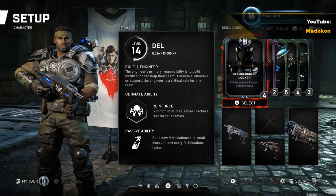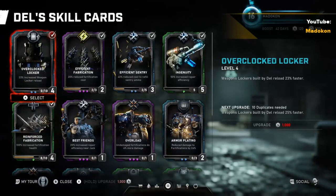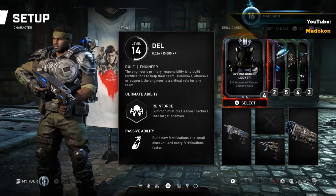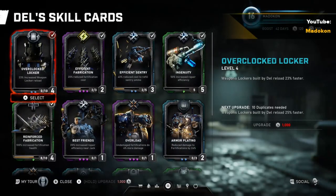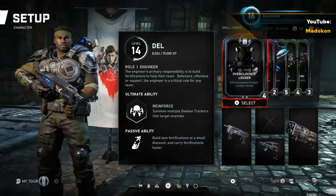One of the best skills to have with weapons lockers is the Overclocked Locker skill card. The higher the level of this skill card, the faster your ammunition regenerates on all weapons placed in the locker. The faster your ammo regenerates, the more killing gets done. So please level up the Overclocked Locker skill card and always bring it whenever possible to all of your Gears runs.